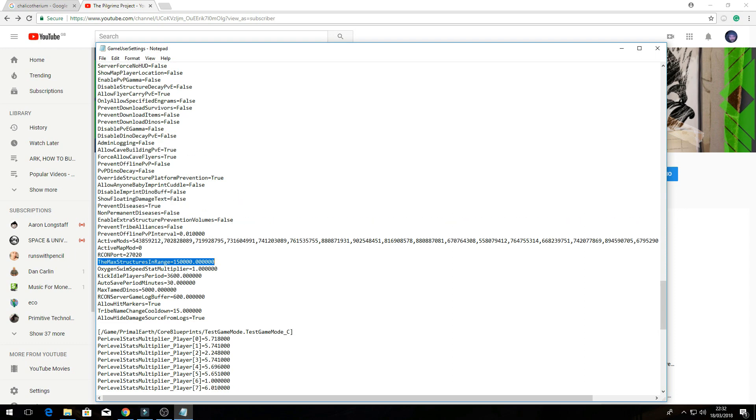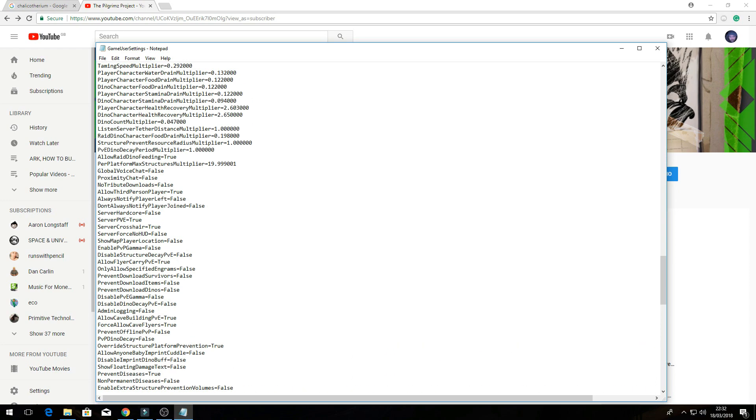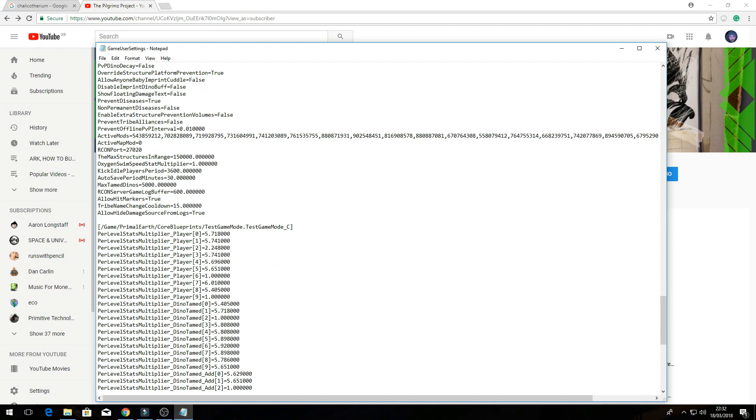I also set the platform max structures multiplier out to 19, and that just lets me build ridiculous amounts of stuff onto platforms — you know, when you're building Titan bases and stuff like that. So that's the settings I use.